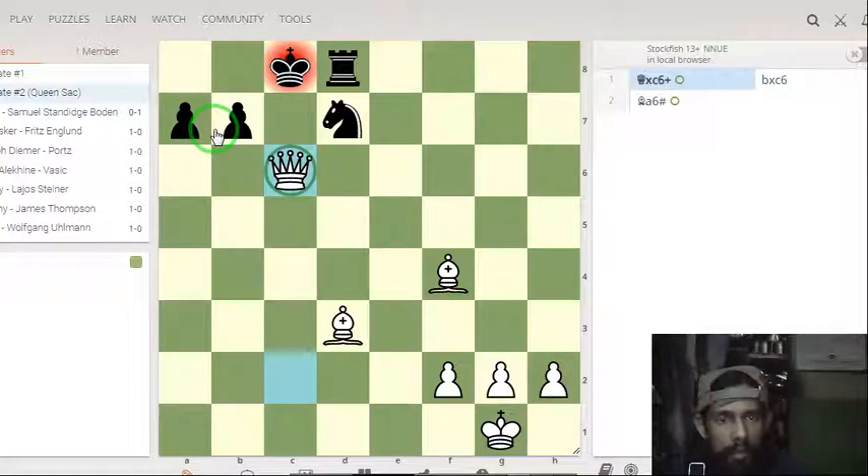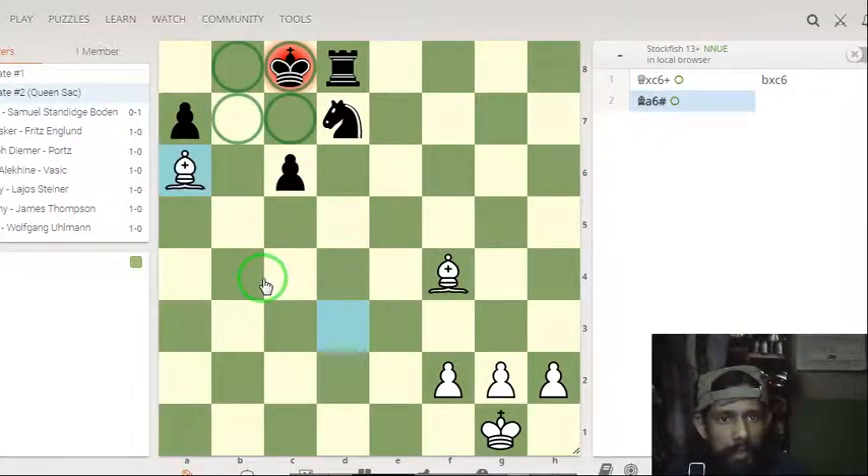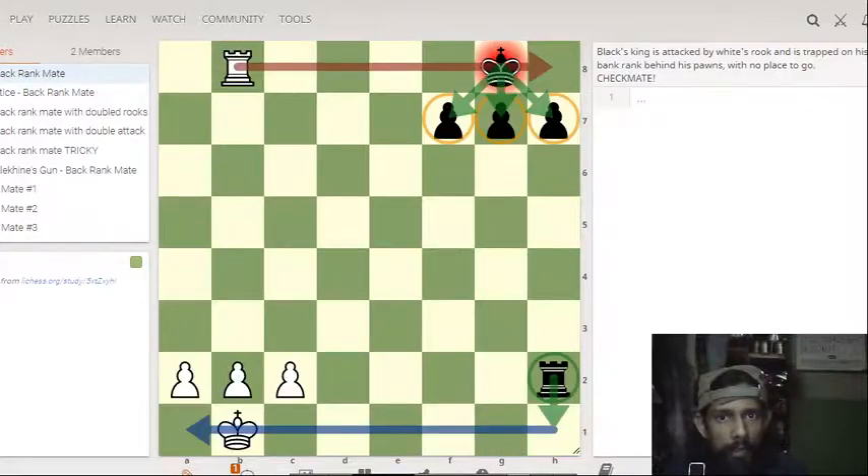Now I'm going to the next checkmate pattern — it is called Boden's Mate. Queen check, and it is forced. You must take, as the black diagonal is occupied by this bishop on f4 and king is in check. You cannot take without a pawn, so you must capture the pawn. Now this diagonal is open for this bishop — checkmate. It is Boden's Mate where you are checkmating with two bishops.